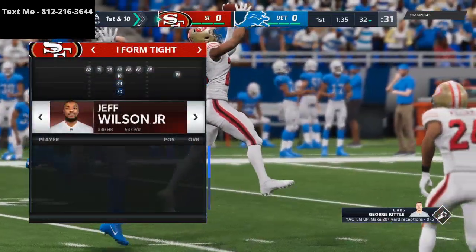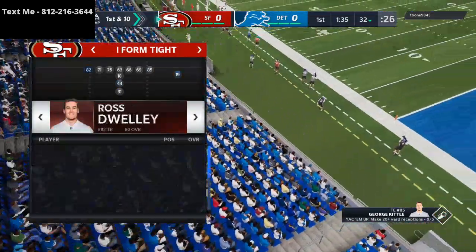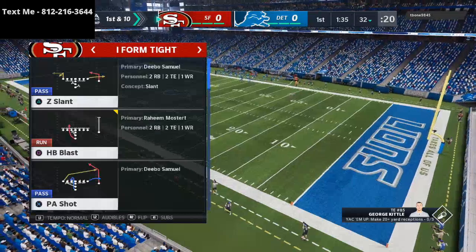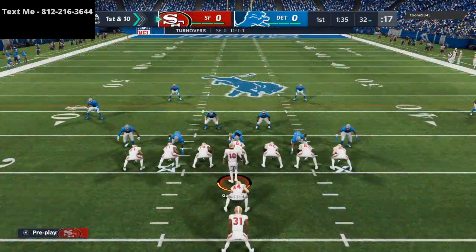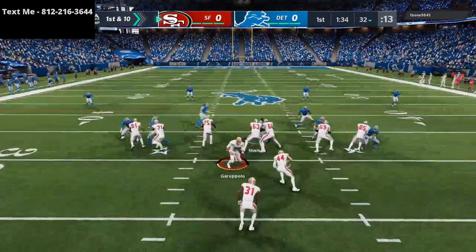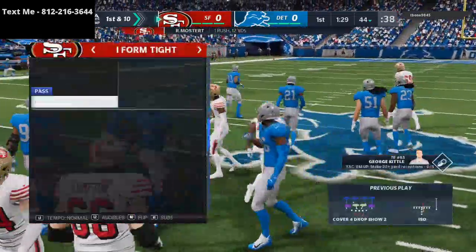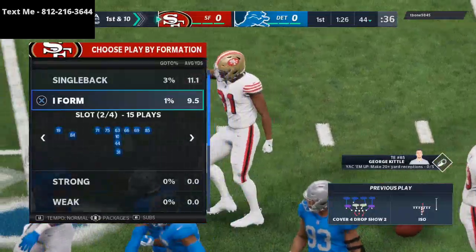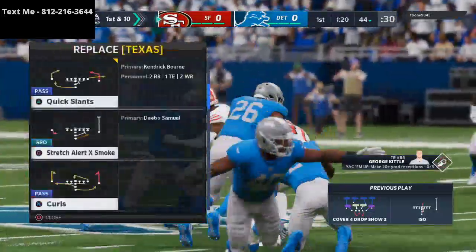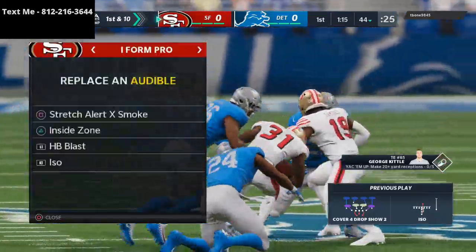I was looking up the 49ers as a team and they really are equipped to run to win. With their tight ends, their wide receivers, all of that they offer — you have a 97-speed running back in Raheem Mostert who can double as a wide receiver. This run right here, I've been running it for several weeks and I'm telling you, it might be the best run in Madden. And it's the simplest run in Madden, but it's really, really tough to stop. Like, it is. And you can do it from multiple sets.